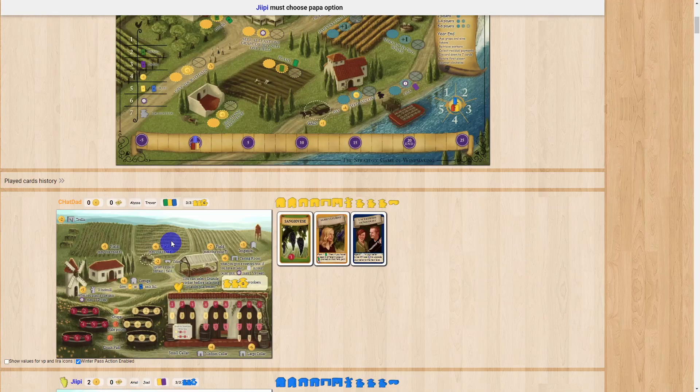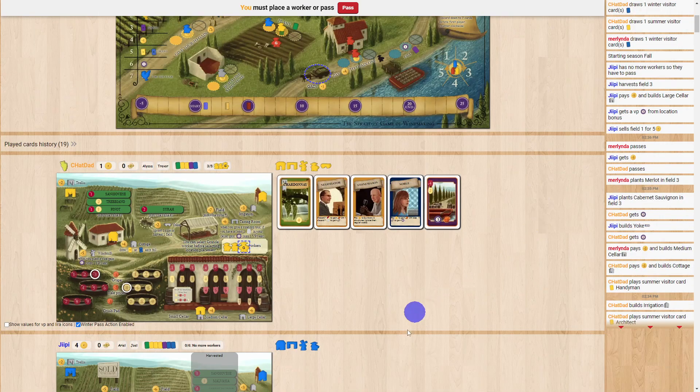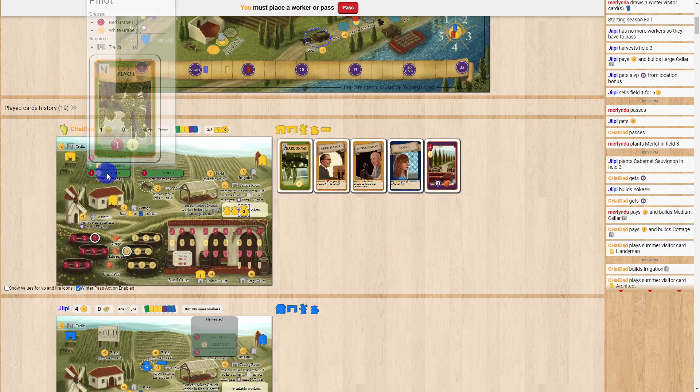Let's go further in the game to see what harvesting and winemaking looks like. This is year three — we've been through two rounds and we're in the winter season. You can see I have planted several things in my fields. Look at this one: it has one red and one white. This one has two white and one red — if you add all those numbers up it is five, so this field is completely full.